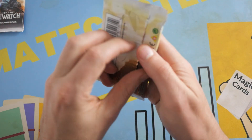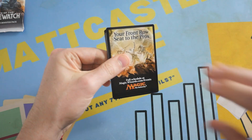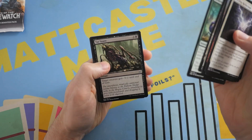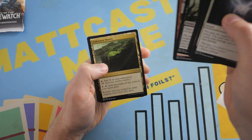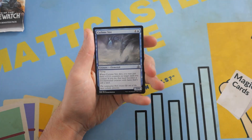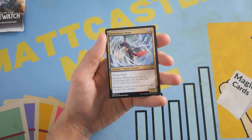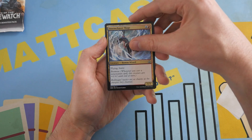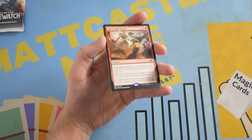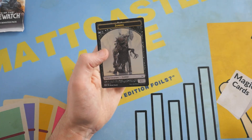Not great so far. Maybe we'll pull a Mythic — I believe Kozilek, the Great Distortion from this set is like over 30 bucks right now, something insane. Okay, first uncommon Cyclone Sire, Step Glider, Storm Chaser Mage — remember this was ridiculous back in Standard. And we got a rare: it is Fall of the Titans. Not really gonna do it here for value.